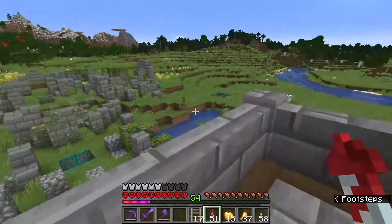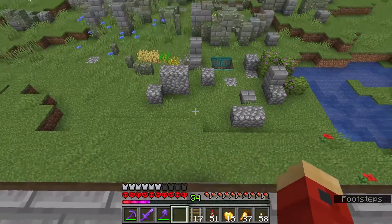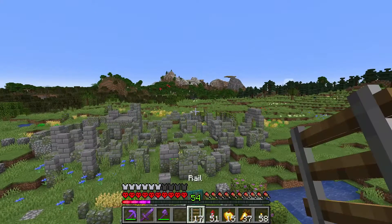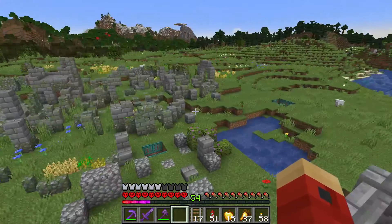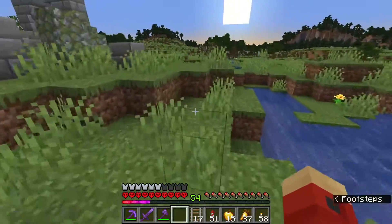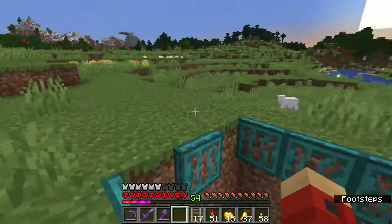You might wonder why I'm building all this stuff - well, I think this would be a good place to fight a raid. Still gotta cart some villagers over and locate a pillager patrol, but I think this is gonna be fun. I'd set up little traps to catch them - this one might be big enough for a ravager, maybe not, we'll find out.